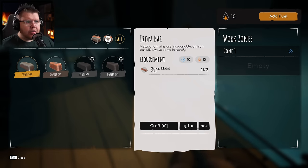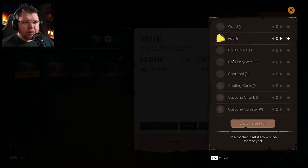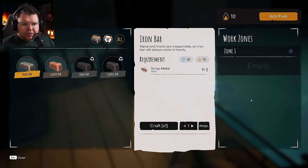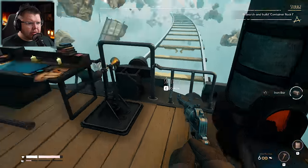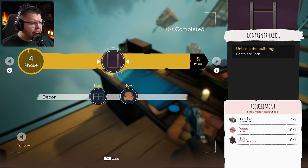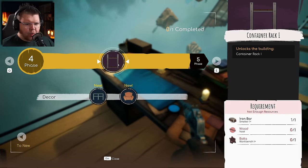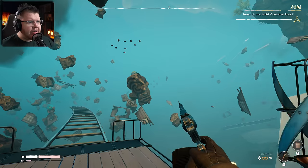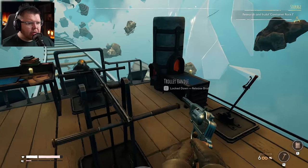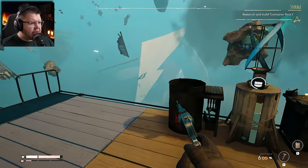We need one iron bar, one wood, and one bolt. We've got our smelter over here — how many iron bars can we do? We need fuel. We've got one fat, let's throw that in there. Let's get some iron, and some wood and bolts.